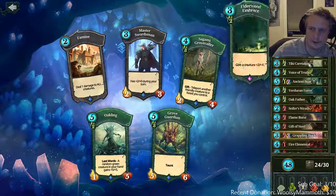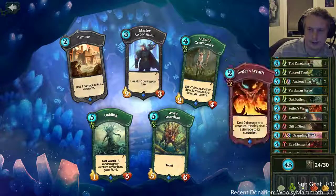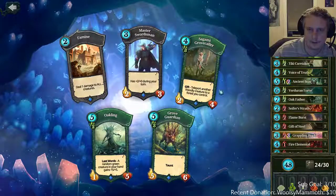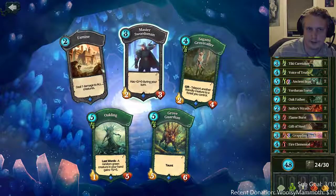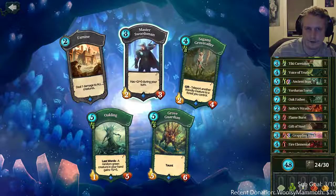Grove collar for a movement trick would be nice — it's really nice actually. Grove guardian is not so great on this deck unless they're playing yellow rush for some weird reason. Master swordsman can be okay if you don't have anything else to pick in your colors.